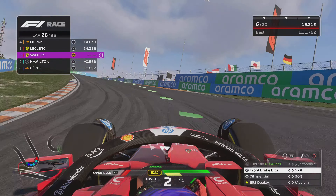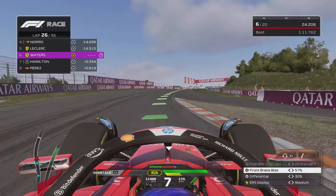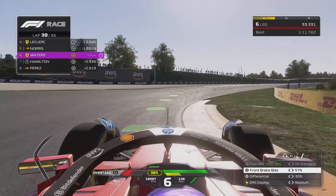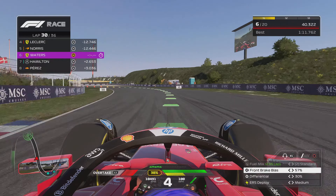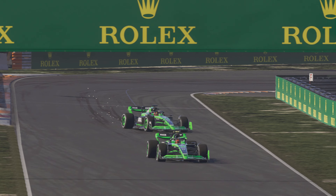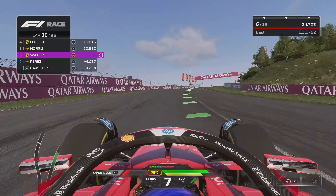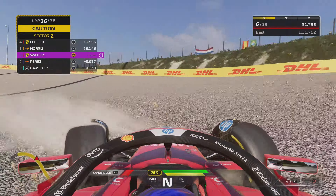Now we can start trying to catch Norris and Leclerc but they're 14 and a half seconds up the road - that's going to be a hard chase. I'm going to push hard and do my best to catch them. We have 11 laps to do it, it's a tall order, and the tyres don't have quite the level of grip they had when we first got them. We are edging towards them bit by bit but it's not going to be enough - I think P6 is going to be the best we can do. Carlos Sainz appears to blow up in the Sauber, pulling off to the side.